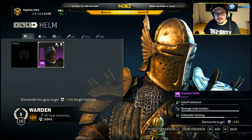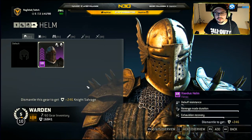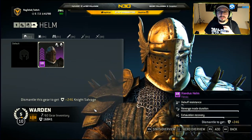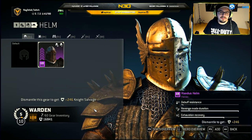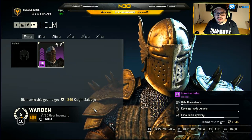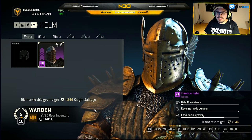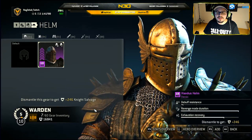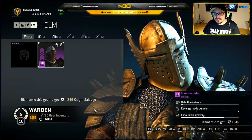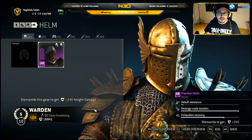So let's start with the helmets. The helmet has three stats: debuff resistance, revenge mode duration, and exhaustion recovery. The debuff resistance doesn't give you any direct resistance to a debuff — like if Nobushi is attacking you with a toxic attack or something. You will not resist that; you will just take less damage. It's actually a damage reduction for attacks like toxic attacks, bleeding, and so on.